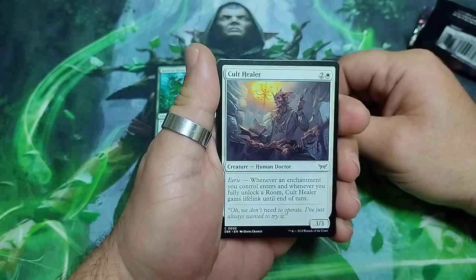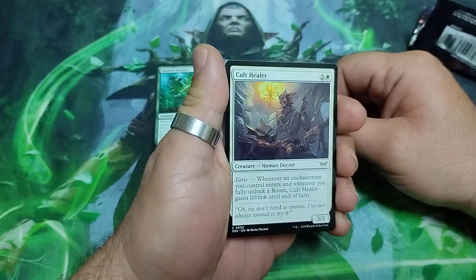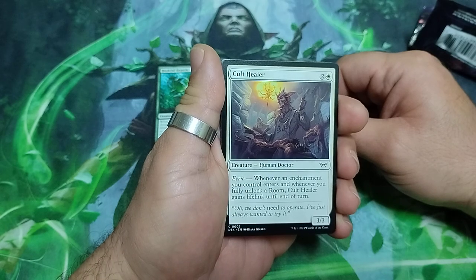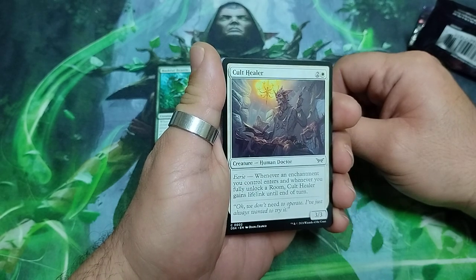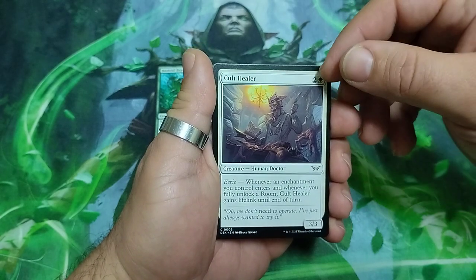Cult Healer — three drops. He has heroic whenever an enchantment you control enters, and whenever you fully unlock a room, Cult Healer gains lifelink until the end of the turn. It is a 3/3.